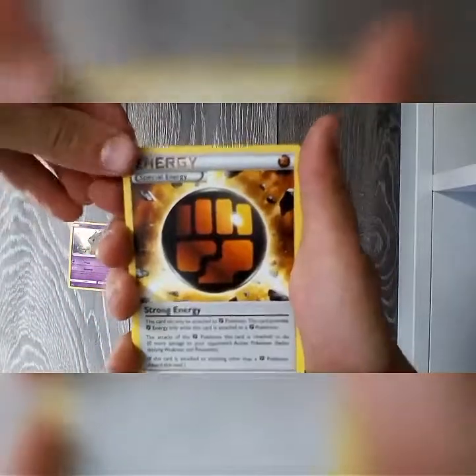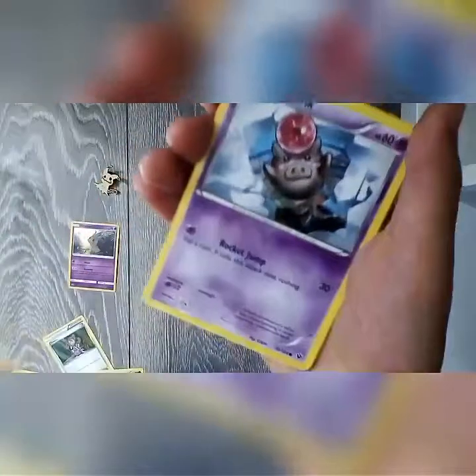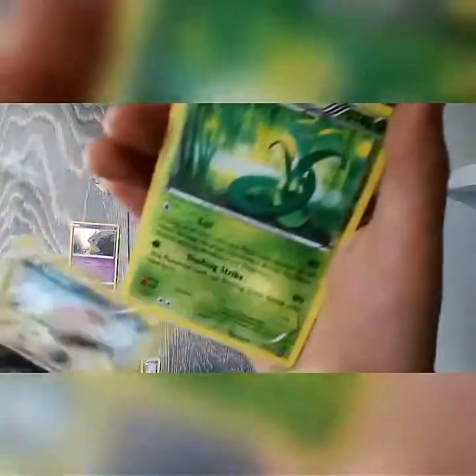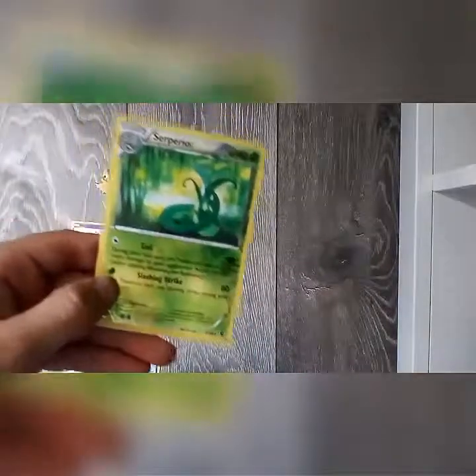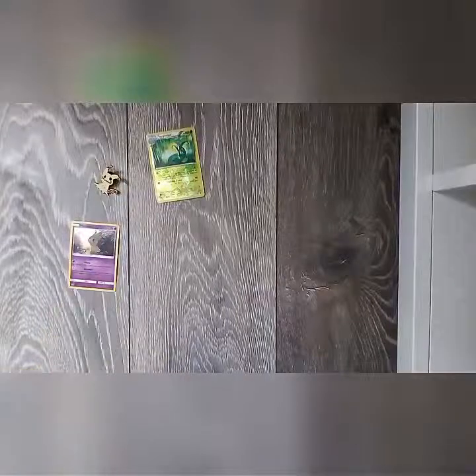So we got a special energy, a Shaymin, a Larvitar, Gigleth, Spink, Koffing, and a normal Aerodactyl — this is the reverse holo, so that's a reverse rare. Yeah, that's pretty good — a reverse rare in the first pack.